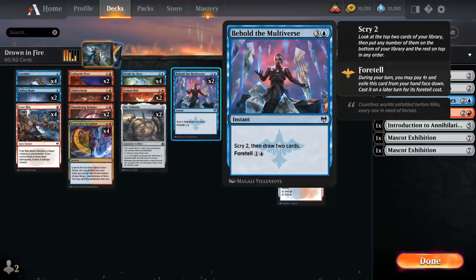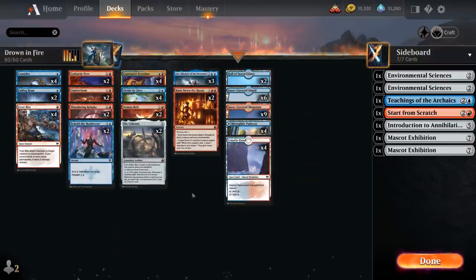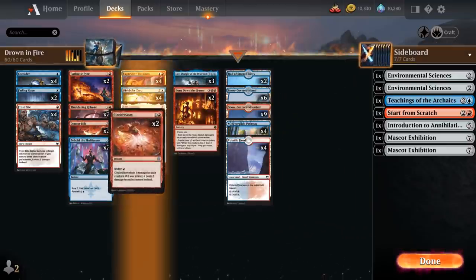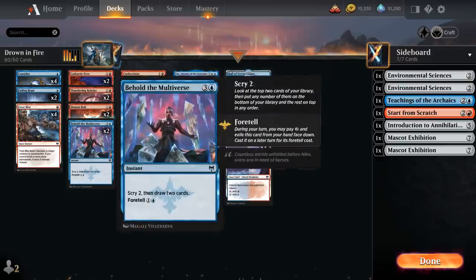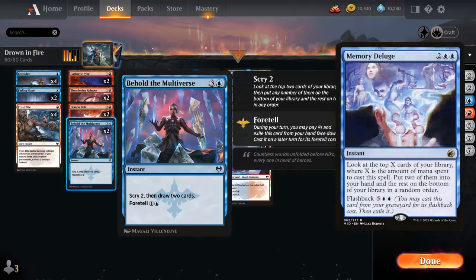Two copies of Behold the Multiverse serve as another card we can foretell on turn two, because if you look at the curve: Expressive Iteration is a card we want to play starting turn three, Demon Bolt we can foretell on turn two, and Cinderclasm is often more of a three-drop. So Behold as a two-drop with foretell actually lines up in our curve much better. It lets us scry two and then draw two — a nice card draw effect we're playing over Memory Deluge, since Deluge's flashback is redundant with Lear.